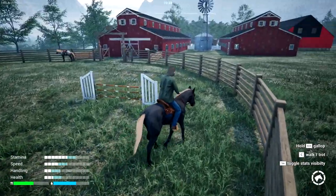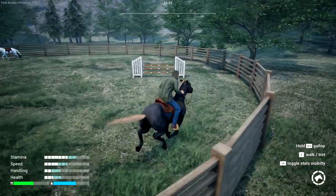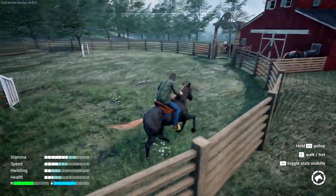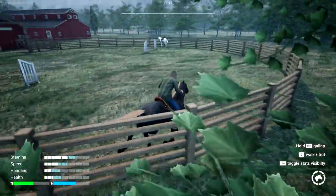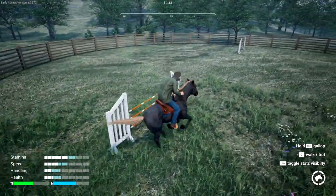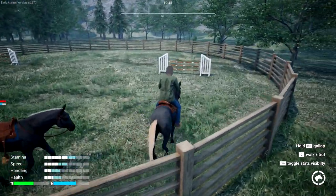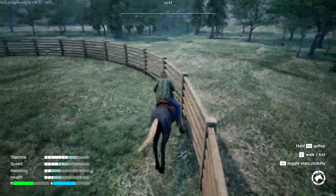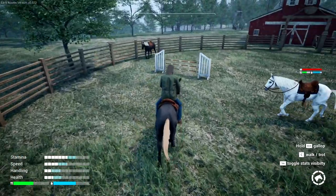I'm going the opposite way I usually go, so this should be interesting. I'll show you guys how we hit the fence on this side - this horse might screw it all up. Did we hit it? I think so. As soon as I hit the fence over there, he went right up. I don't know if we finished her up yet, and there's no way of telling - they should change the icon to gold or something when you're done with your horse.